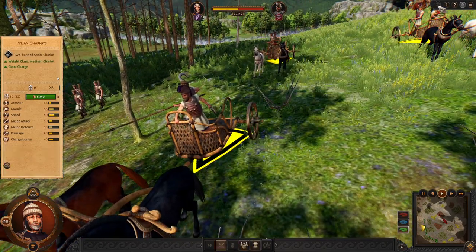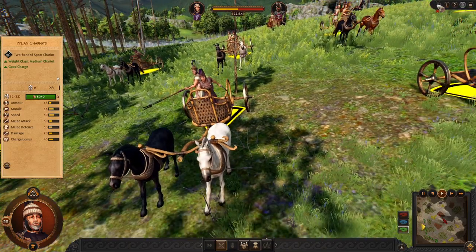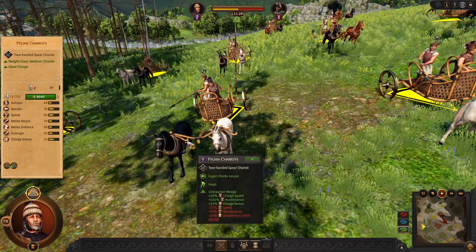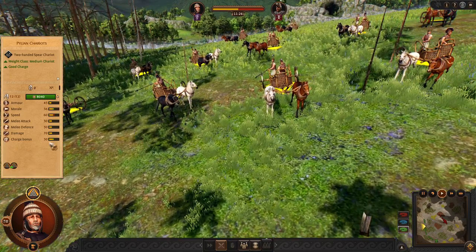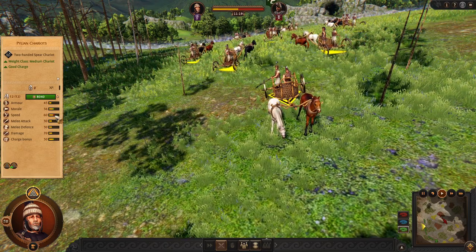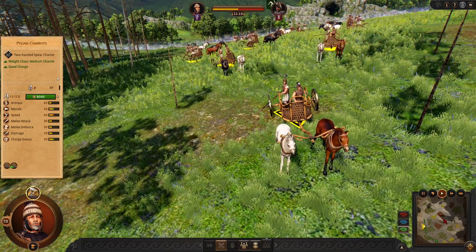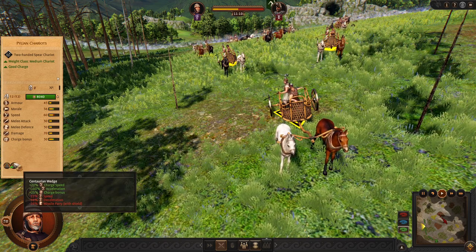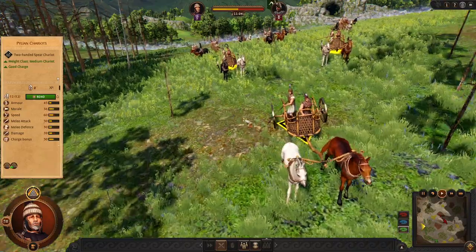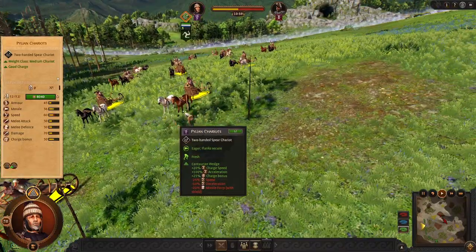Lastly in mid-game, we have Chariots — melee, medium Chariots like every other Achaean faction. But this one is also able to use the Wedge formation, and you can have this Wedge formation all the time. You are going to have a lot of charge bonus, and you still have 60 speed, which is very good. I recommend using this Chariot with the Wedge formation. You can deactivate it to run away from missiles. Otherwise these guys are going to deal a lot of damage — 50 charge on a Chariot mid-tier.